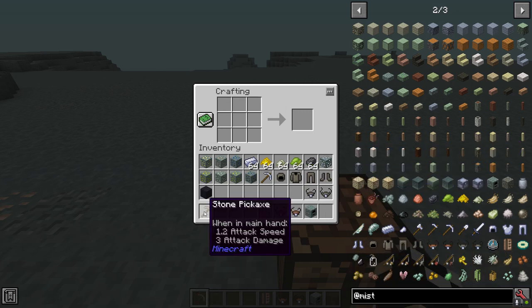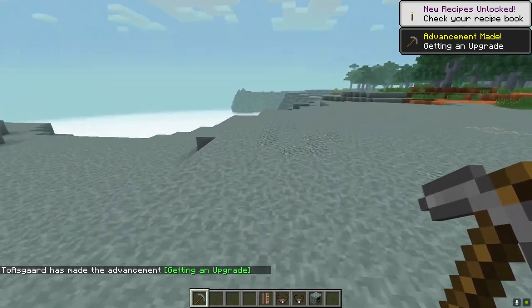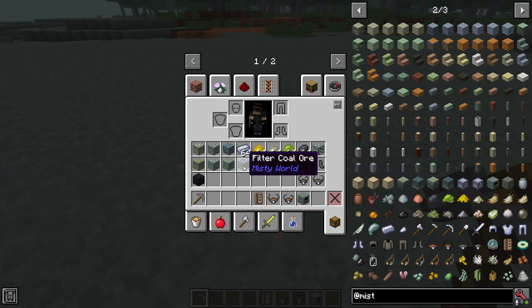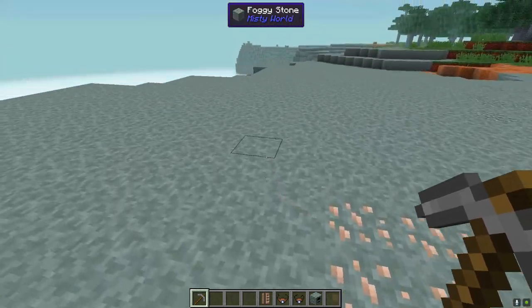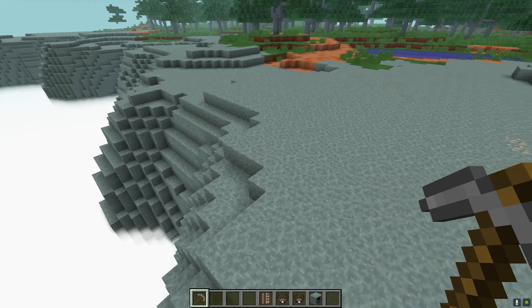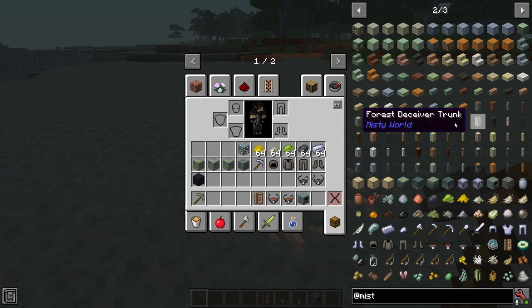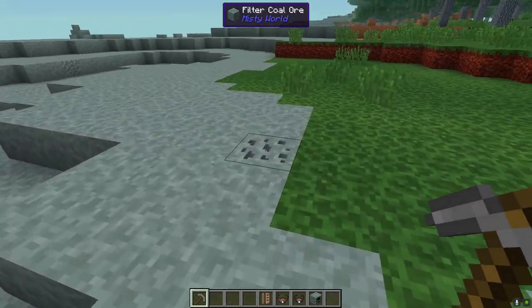Once you get that crafted, you're going to go mining. In the Misty World there are seven or eight different ores that spawn. Normally you'll be able to find lapis, gold, and iron — iron you can see down here, lapis and gold are a bit deeper. The most important ores you're going to be mining are the Misty World exclusive ones: neobium, filter coal, bacterial shell, saltpeter, and sulfur.